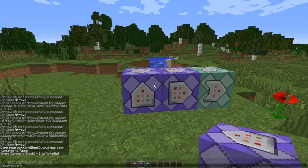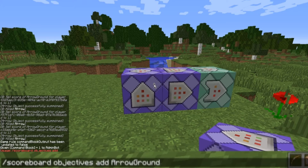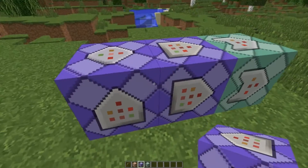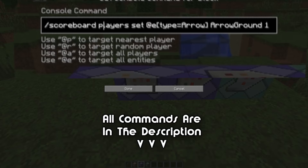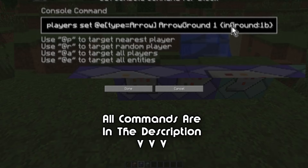In your chat you're going to type in: scoreboard objectives add. I use 'ArrowGround' like this — as you can see it's already set up — so: scoreboard objectives add ArrowGround, with a capital A and a capital G, and make that a dummy. Now what we have in the first command block is just setting every arrow that hits the ground; it sets their score to one. So we set all entities that are an arrow and their ArrowGround score to one if they're in the ground.